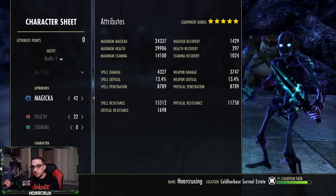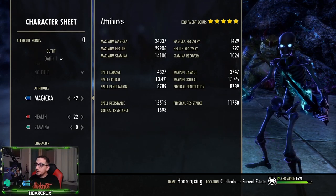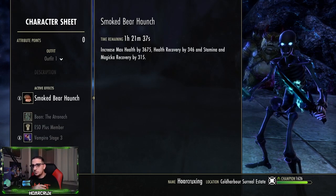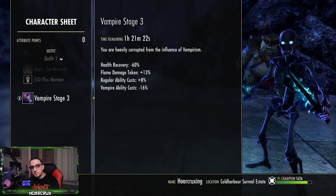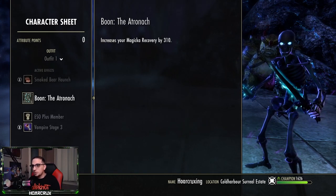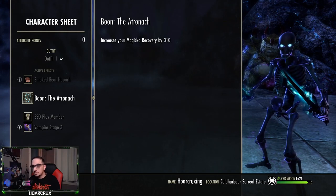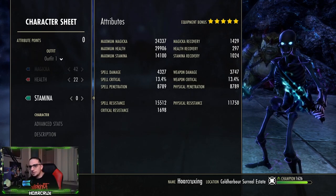If you want to make this into a straight-up bomb build, don't go Breton. If you want to go Khajiit or Dark Elf you're really going to bolster your damage. If you want to play solo, I do highly suggest Breton because it offsets a lot of the negative effects of the vampire passives. Yes, we are a vampire — this is one of the very few builds where I would actually suggest running vampire. It really helps with your mitigation and your sustain is through the roof on the necromancer. I'm running the Atronach mundus, but if you want a bombing playstyle just put on the Shadow mundus.